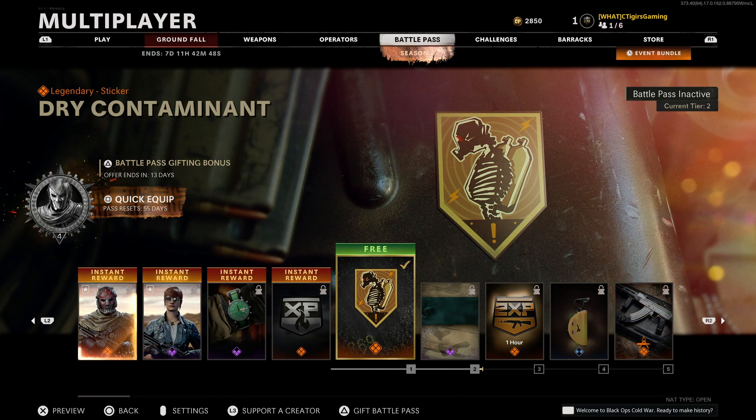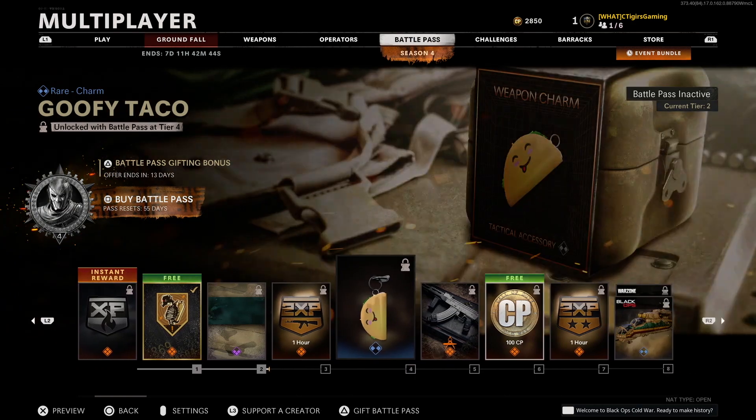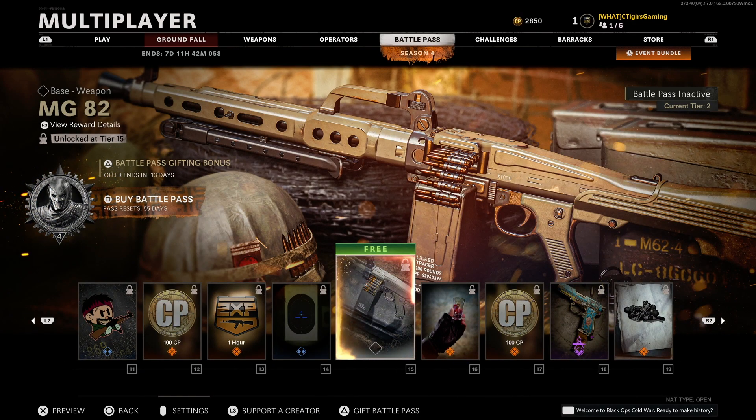Moving into the Battle Pass tiers: tier 1 earns you a sticker, there are calling cards, double weapon XP tokens, and a goofy Taco Charm — not gonna lie, quite amazing. We have the Monochrome AK-47 blueprint, some COD points, more double XP tokens, XP tokens, vehicle skins, and Operator skins. At tier 15 is our first free weapon: the MG-82 LMG. It takes only 5 bullets to eliminate an enemy at close range, has a very fast rate of fire, and the largest magazine capacity of all LMGs — absolutely beautiful.